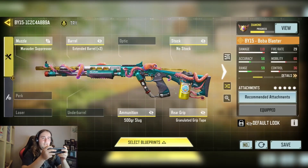Okay, here is the BY-15 loadout. As you can see it just disconnected and we are back. This is more of a sniper shotgun — more because of the slug rounds and it being highly accurate. It does best in those kind of medium ranges.